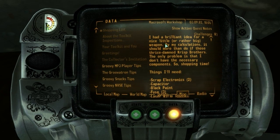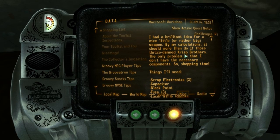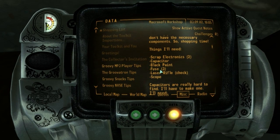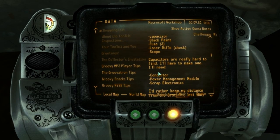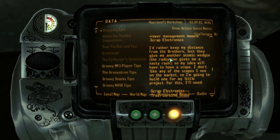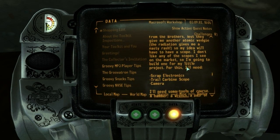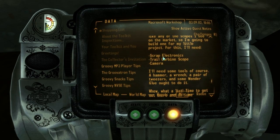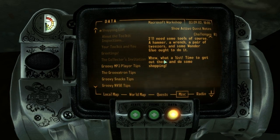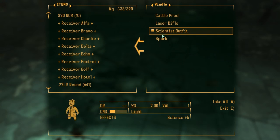We found Windle — Windle my Dindle. He had a cattle prod — don't need that. Laser rifle, don't need that. Scalpel, scientist outfit, shopping list — yes! The shopping list reads: 'I had a brilliant idea for a weapon. The only problem is I don't have the necessary components. Things I need: electrons, two capacitors, black paint, fuse, three laser rifles, check scope. Capacitors are hard to find — I'll have to build one. I'll need a conductor, power management module. For the scope I'll need scrap electronics, trail combine scope, camera. I'll also need a hammer, wrench, tweezers, and a big fat baby kick. What a list!' And then he had a massive seizure and fell to the ground and died.